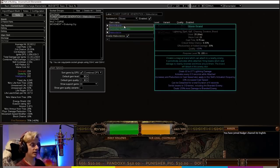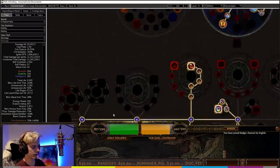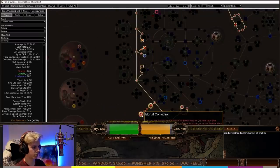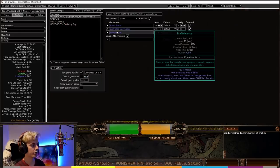For Power Charge generation, we're using Storm Brand with Controlled Destruction, and I also put Malevolence in there. Because we're using Blood Magic and Mortal Conviction on the tree, you can use one Aura and it doesn't reserve life. Don't worry about the red mana reservation display — you're not going to be reserving any life whatsoever. So Malevolence is the aura we're using.